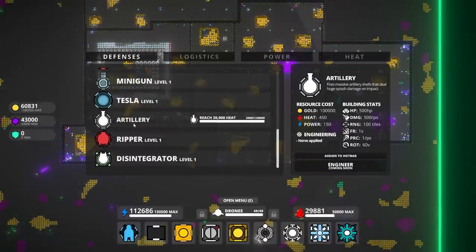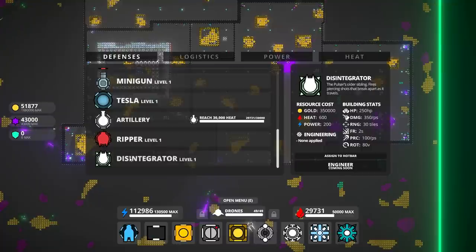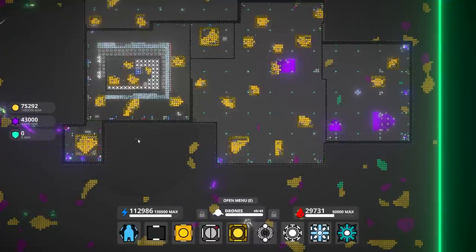How much does this cost? Only a hundred thousand for an artillery - it costs a lot of heat though. Ripper is a lot of, yeah, similar heat. Not that much on power. Well, that's okay.